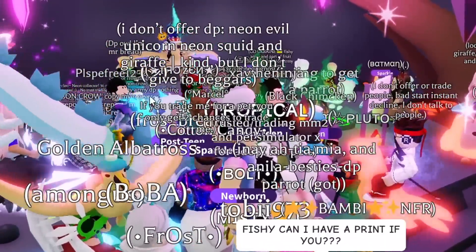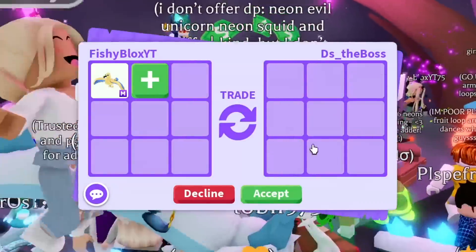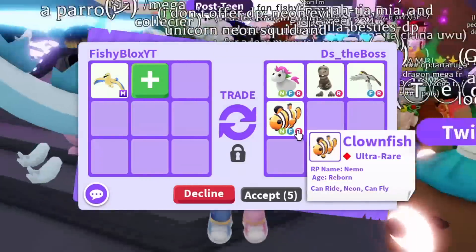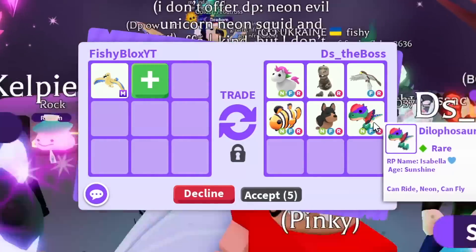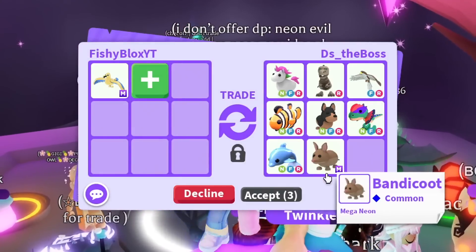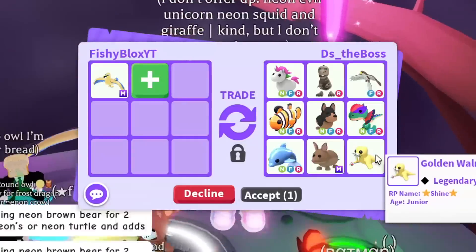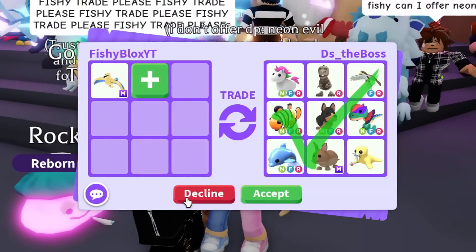On to the next trade, we have DS the Boss. Let's see what they put - neon fly ride unicorn, ride skelly rex, fly ride hawk, neon fly ride clownfish. Not bad, pretty decent offer. Australian kelpie, dilophosaurus, lots of neon pets, and a mega bandicoot. I've been hatching eggs at the end of every video and I only get bandicoots. Then a golden walrus - not a bad offer. I think it's pretty decent, just way too early to trade.